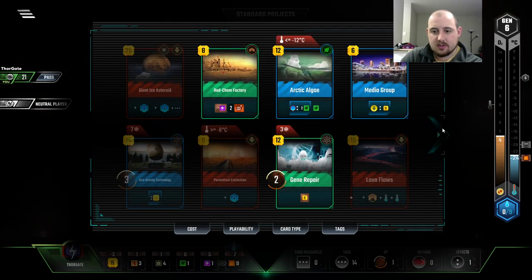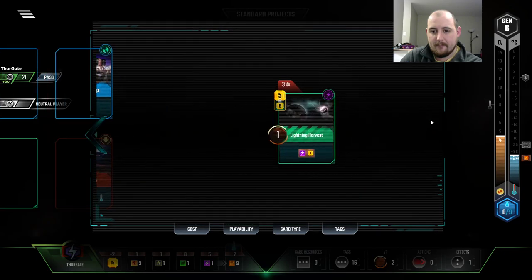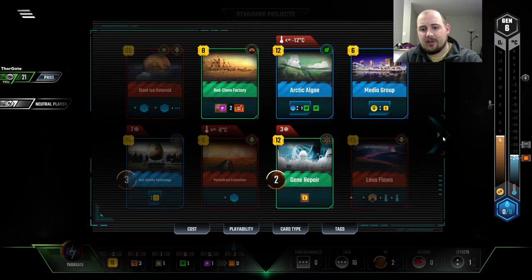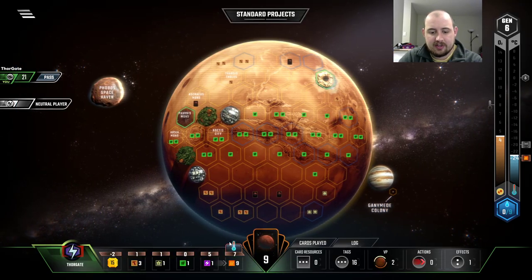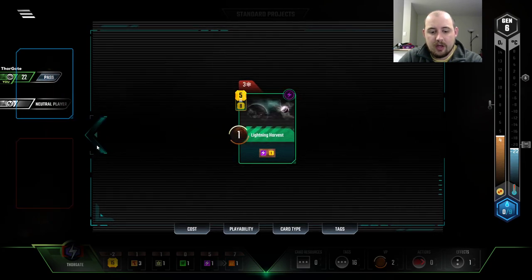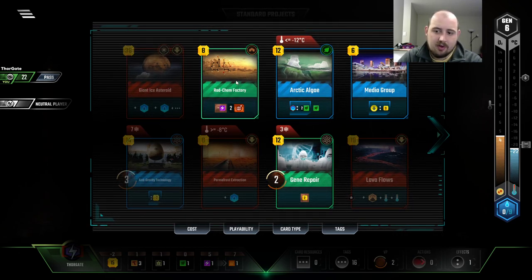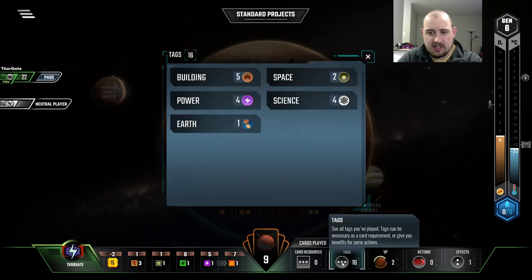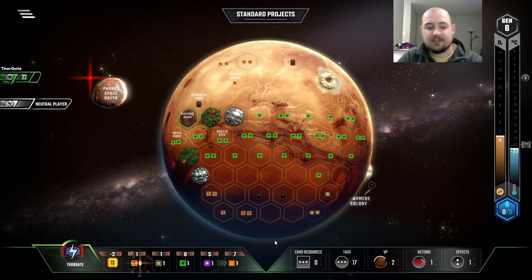I'm going to use the Titanium we have. Lightning Harvest — that's a really good card actually. I still kind of want to do Gene Repair though, which I don't think I can do both. We could do Radchem though, with the other one — and that's value. Well, except I want science tags. How many science tags do we have? Four. We can have five right now. I'll stay away from the science tags for a turn, just for you.